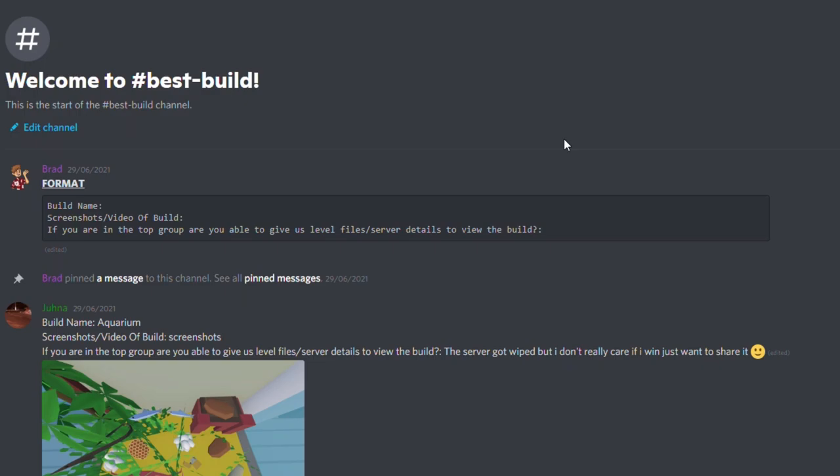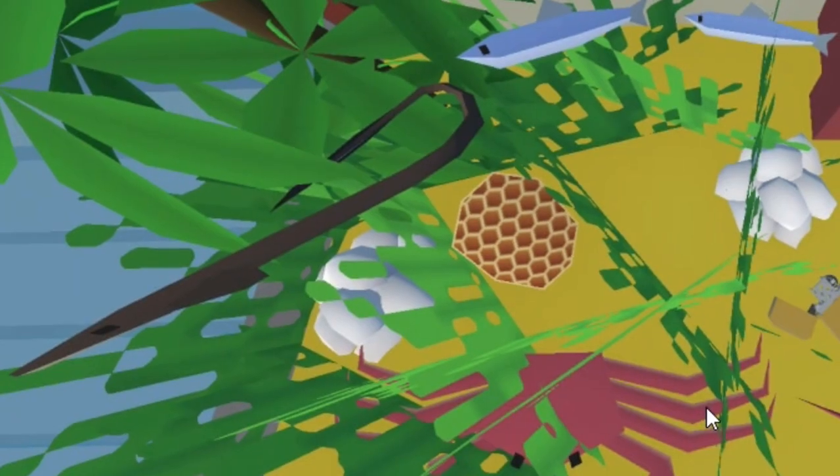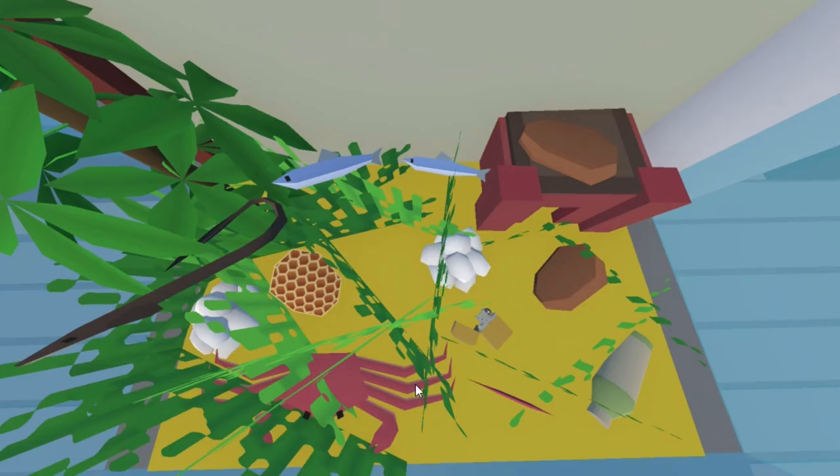Anyways, let's go ahead and get started. The first build — I can't say these names — it's an aquarium. It's an aquarium, Mr. Spamble.